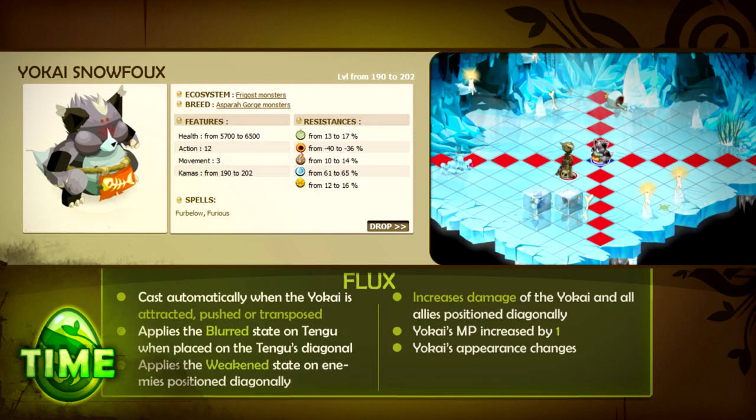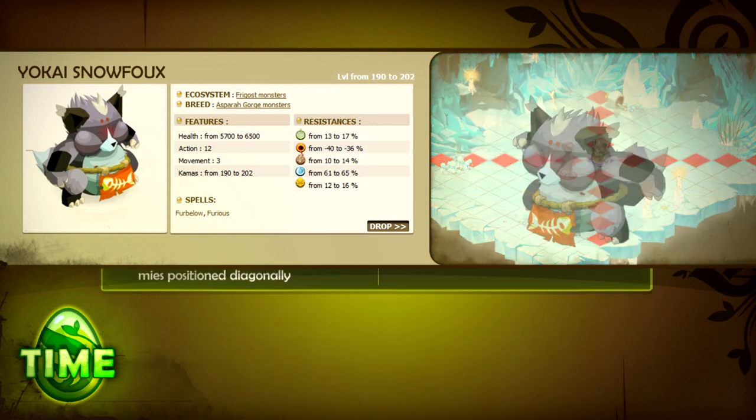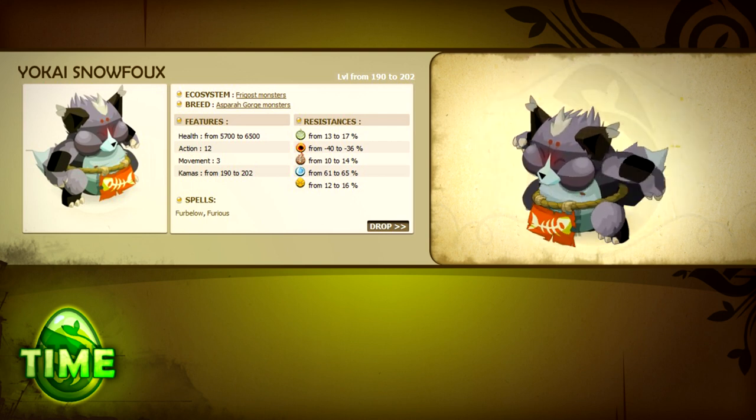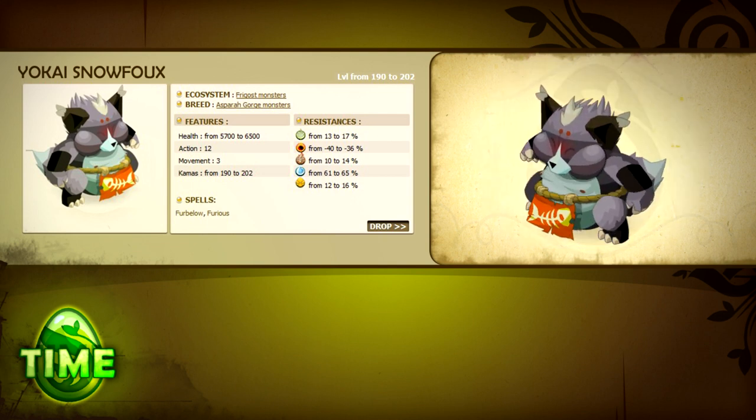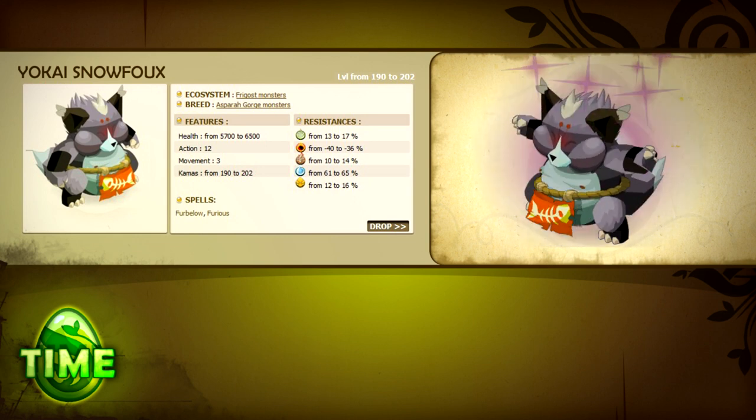Flux automatically activates when a Yokai is attracted, moved, or swapped. This spell changes the Yokai's appearance, adds 1 MP, and applies an effect to all characters standing diagonally to the Yokai. It also increases the damage of allies for 1 turn, puts all enemies in a weakened state for 1 turn, and applies the blurring state on the Tingu when the Tingu is positioned diagonally. The Yokai is one of those monsters that isn't very scary at the beginning of the fight, but they gain power as you wear them down. So if you don't want to experience a fully buffed Furblow, make arrangements with your team to blitz and destroy the Yokai as quickly as possible once it's time for it to die.